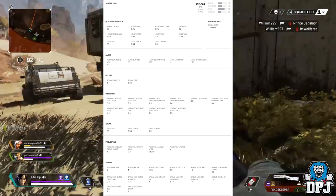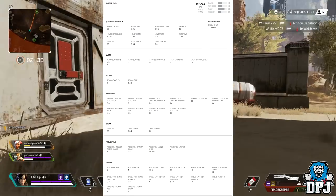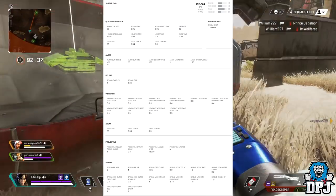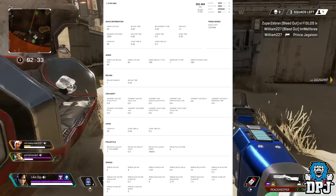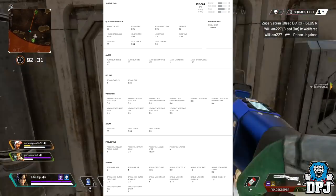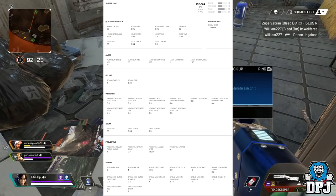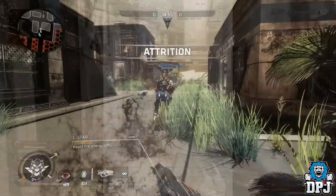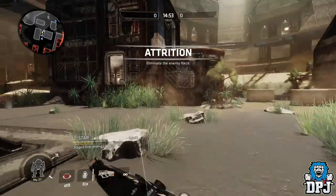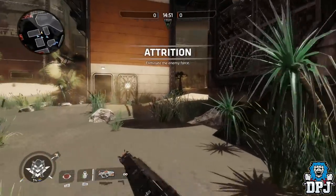The L-STAR is going to be a new addition to the LMG family in Apex Legends. Its damage values are 42 to the head and 21 to the body, with a possible output of up to 504 damage per second, which is crazy. It also offers 60 rounds in the mag and its ammo stockpile will be 180 — so it's going to be a beast.